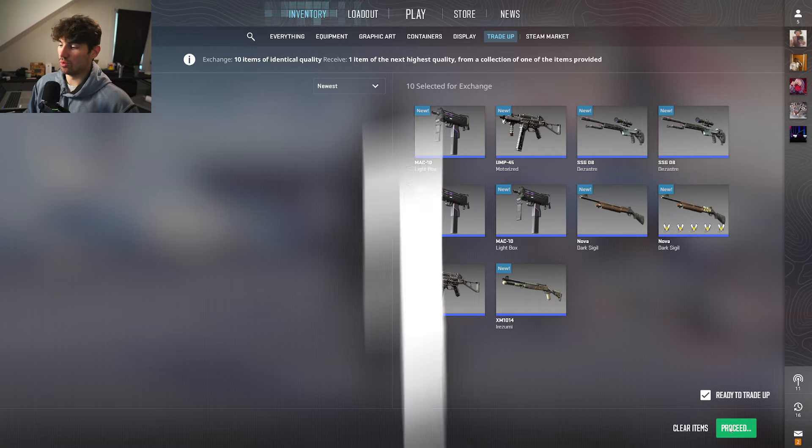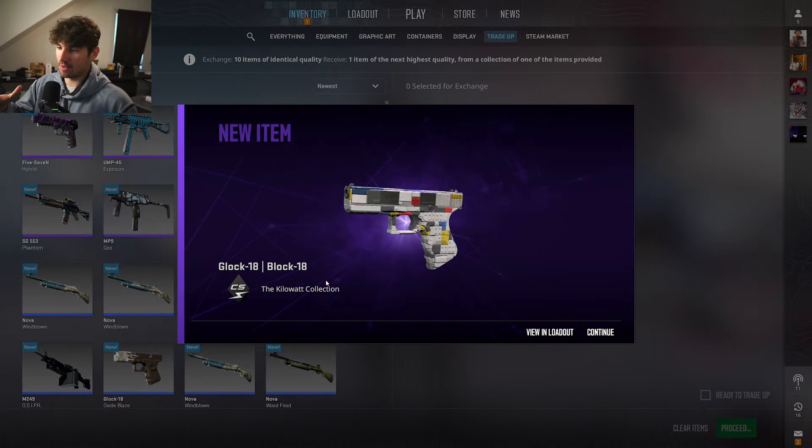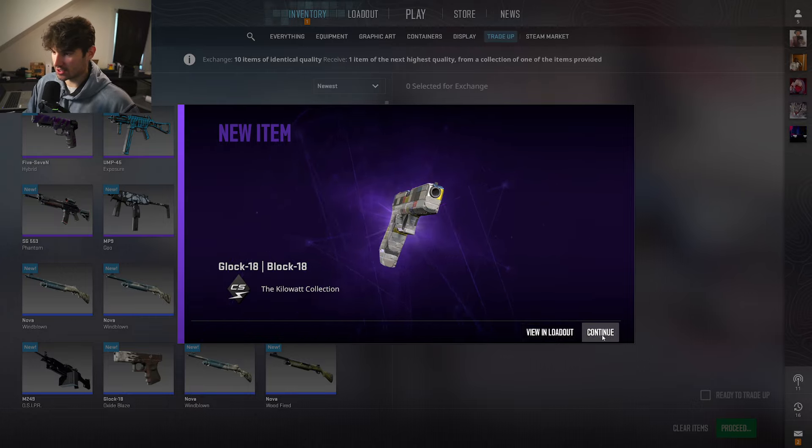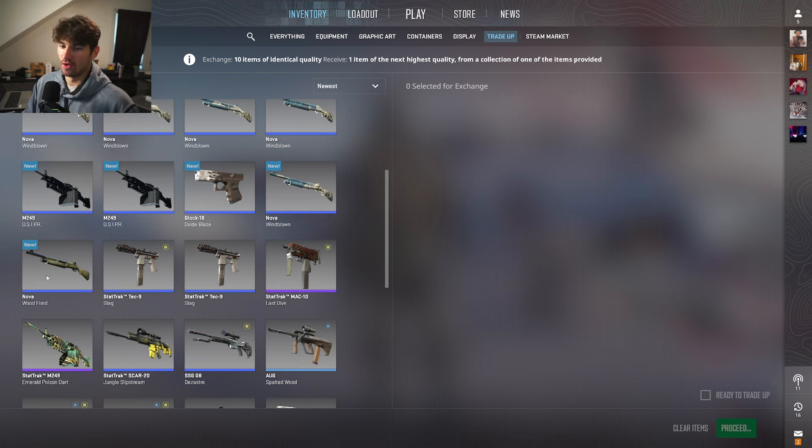Three, two, one — come on! Block 18 — that's perfect, that's the best item we can get out of that trade-up. Very cool skin honestly, the lego set is awesome. Thank you guys very much for watching.